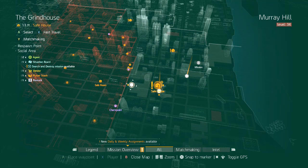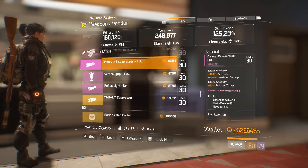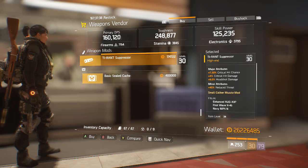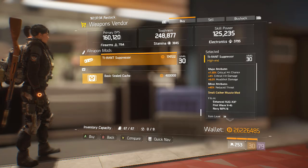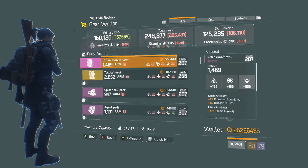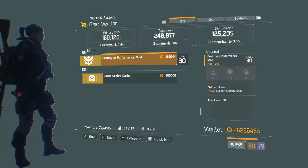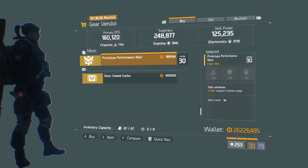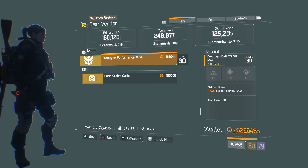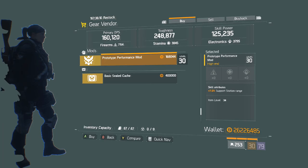Moving on to the Grindhouse safehouse — the Weapons Vendor is selling an SRS with Swift, Fierce in the bottom slot, and Intense (not a very good roll), and a Tyrant Suppressor which would be very good on SMGs or a pistol as it has Crit Chance, Crit Damage, and Headshot Damage — I would pick up one or two. At the Firewall safehouse, the Gear Vendor is selling a Vigorous chest piece (not a very good roll) and a Performance Mod with Support Station Range. You need to buy at least one for every Performance Mod slot on your gear — two on the backpack, one on the holster, and one on the knee pads — pick up four of them for the new Reclaimer gear set in 1.6. I'm going to be picking up about eight of these so I can put them on different builds.